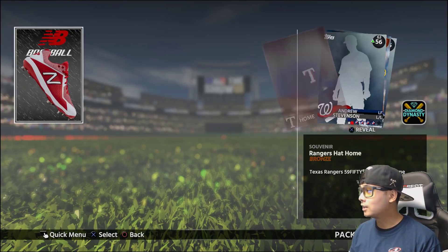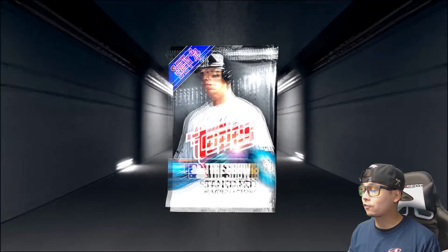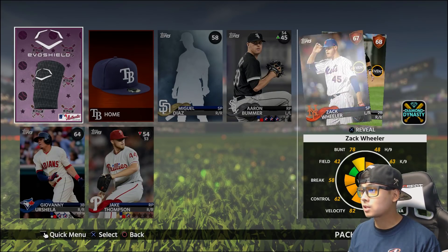That's a very good bundle. Alright, we're looking for diamonds and those cleats today. We get two silvers in the first pack — that's about 50 stubs worth. That sucks.